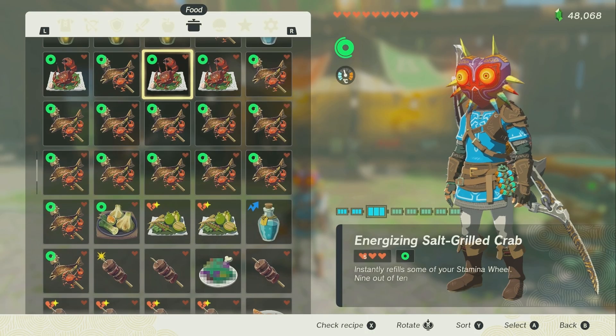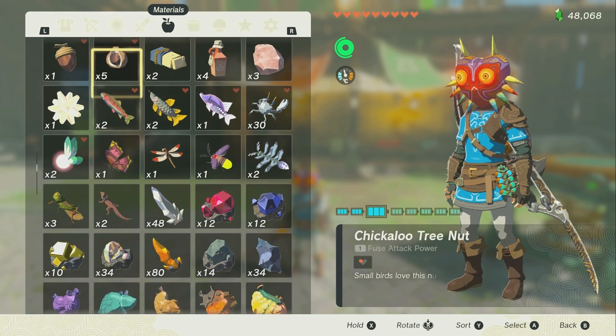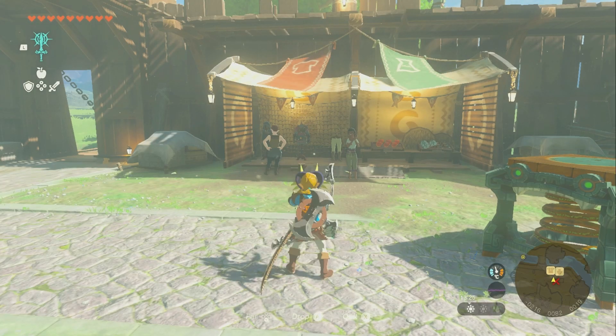There are some other things — we can actually duplicate Zonai devices, but it's a little more complicated. Also, we can duplicate critters, which is hilarious. The really crazy one is duplicating fairies. So you can take a fairy, hold it, and press both at the same time.